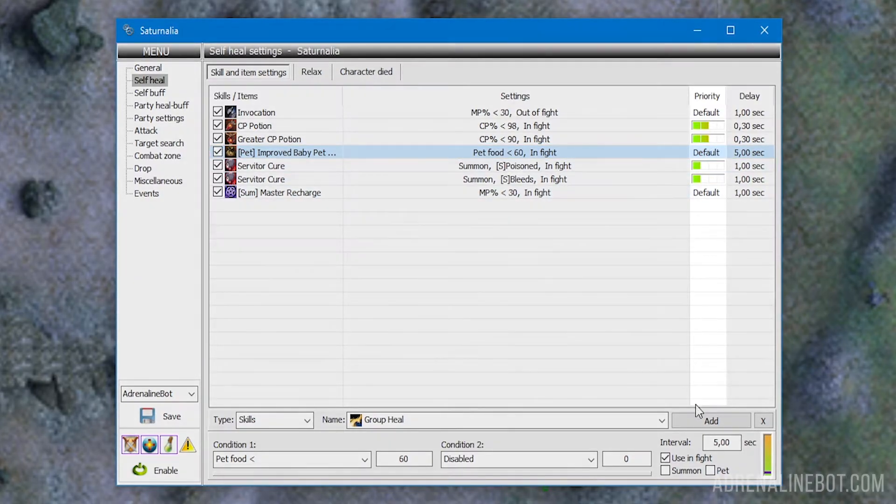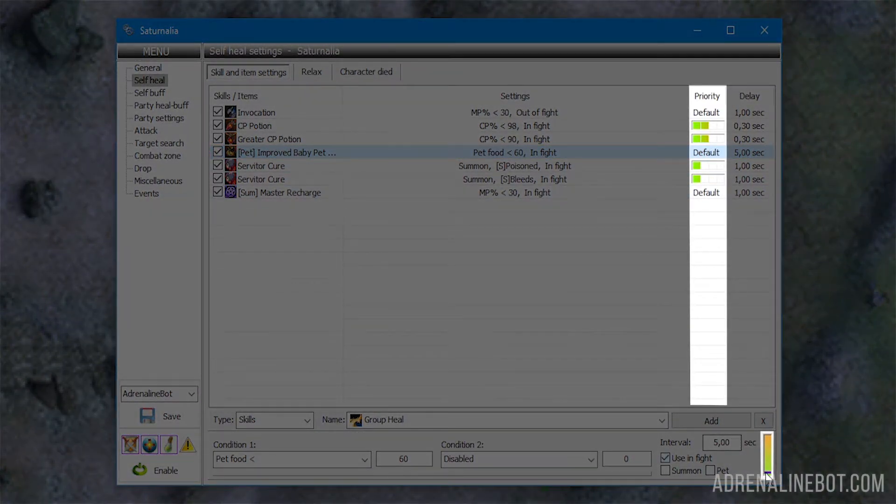Priority: this scale is responsible for the sequence of using skills and items. To change the priority, just drag the slider up or down — the higher the slider, the higher the priority. In addition, the order of skills is influenced by the order in which they appear in the table. If two skills have the same priority, the one that comes first in the list will be used first.